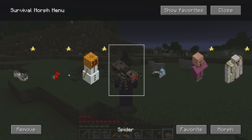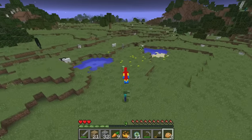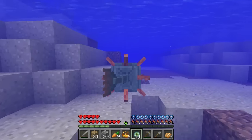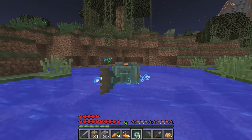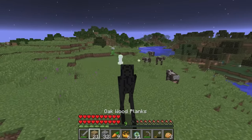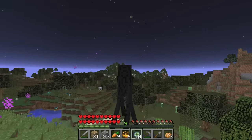Witches are slow, and when you want speed you should transform into a bird! I'll scout ahead. I've turned into a guardian now — they're great at swimming! The eye of ender was leading us in this direction, it should be around here. I transformed into an enderman and now I'm taking water damage! I'm an enderman so I can warp around. I'm throwing the eye of ender — this way, let's hurry!